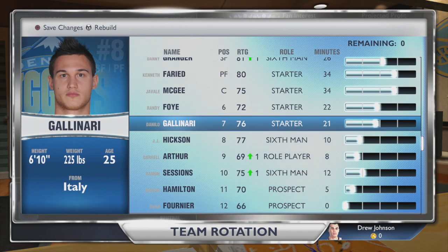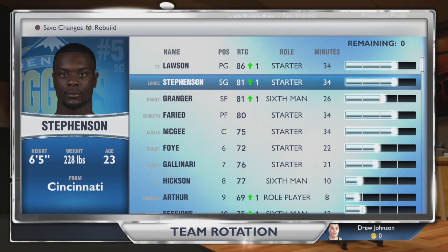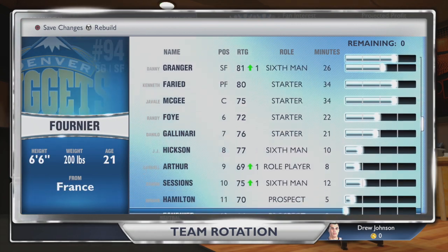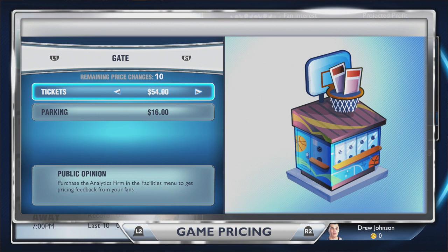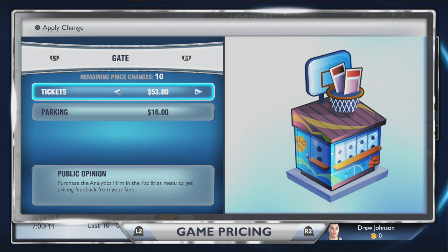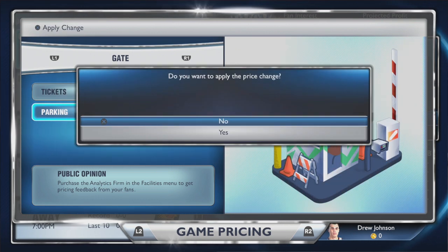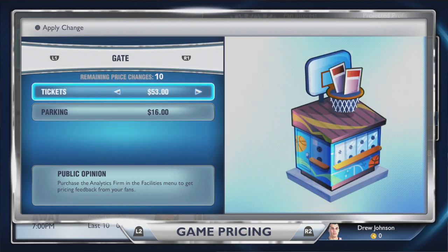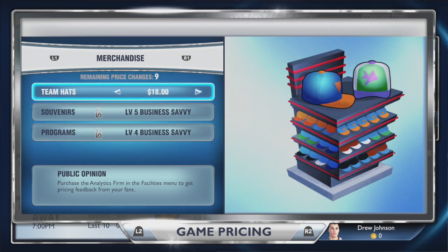You can see I'm just showing you guys the finalized minutes. Granger and Gallinari are both going to share some minutes, as their overalls are pretty close — they're both pretty good players. I'm going to be doing the tickets here, which is cool. I end up keeping the parking the same, but we're going to make the tickets a bit cheaper. I believe he wanted me to sell out 32 home games or something, so we do want to lower those ticket prices to help that along.